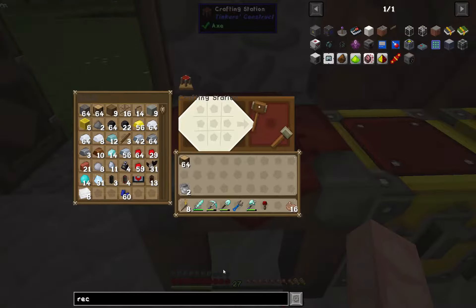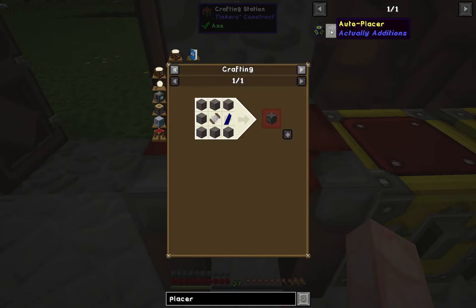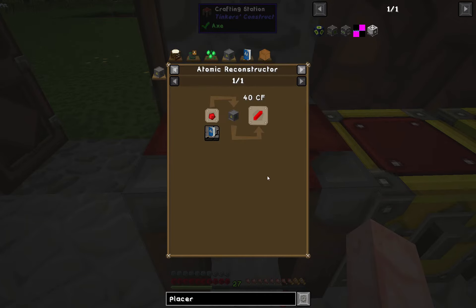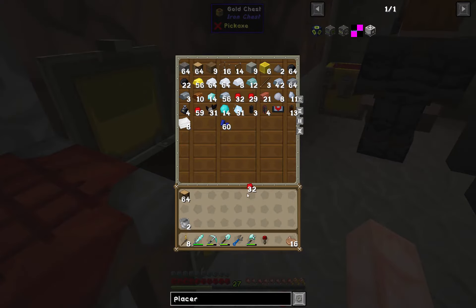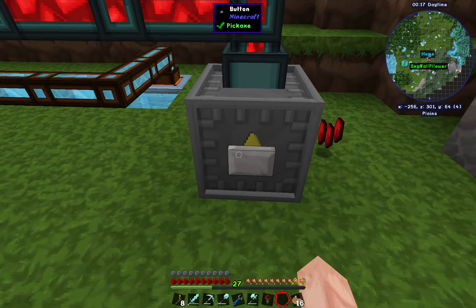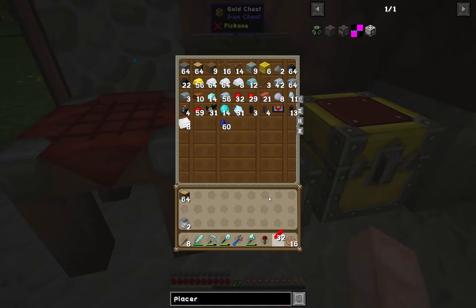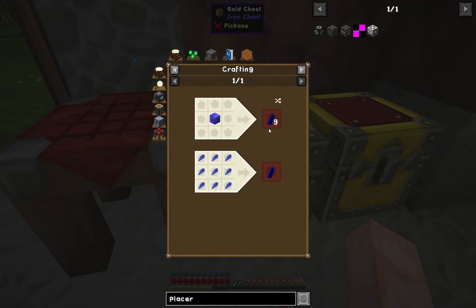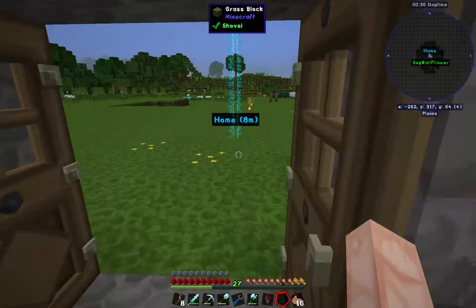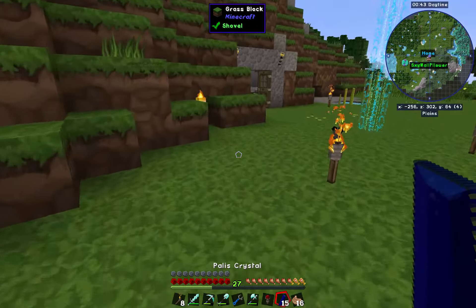Let's look at the block placer recipe — the auto placer. We need a basic coil, which uses Ristonia crystals. Looking at the Atomic Reconstructor, that uses redstone. So I'm just going to grab like a half stack of this stuff and toss it right in there and hit the button. Boink — Ristonia crystal, good to go. It also uses the blue crystal, the Payless, which is made from Lapis. So I'll grab about 15 of these. Boink — now we've got Payless crystals.